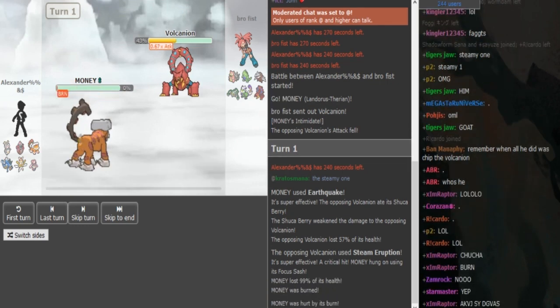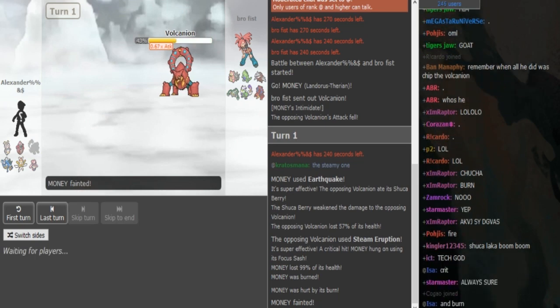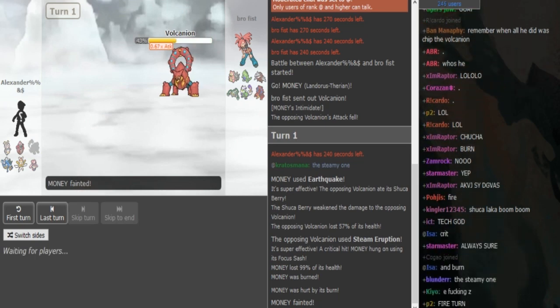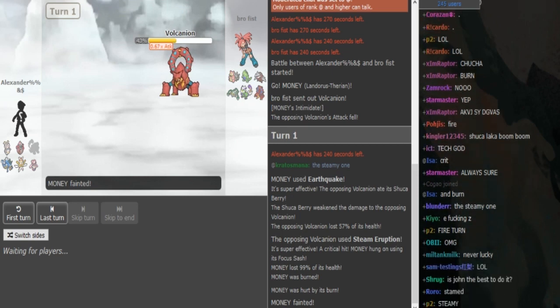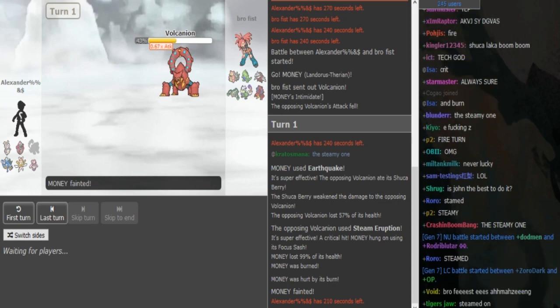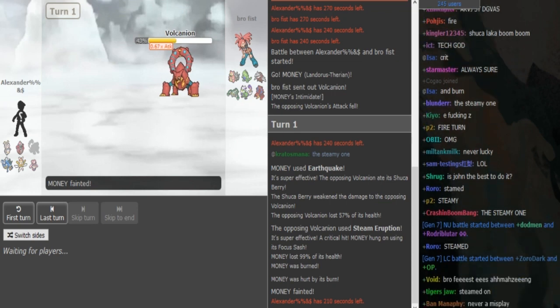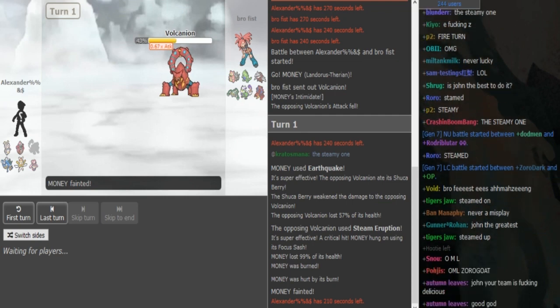He does get the burn! So that means Alex is never getting up rocks this game, which is nice for the Volcanion — or really for Tornadus and the Volcanion as well. Volcanion already did its job; it's not going to be coming in that much more often. It's mostly nice for the Torn, and in general it helps Titanoboa as well. Rocks damage can be annoying for Tita.